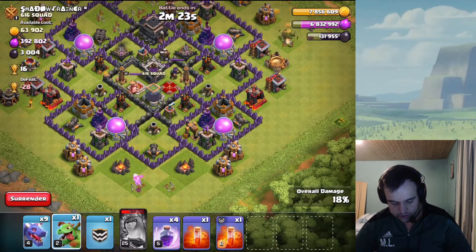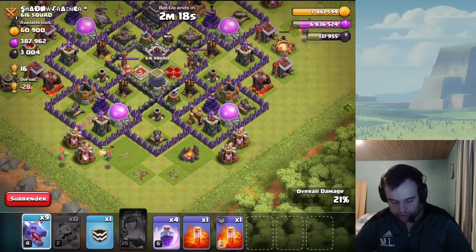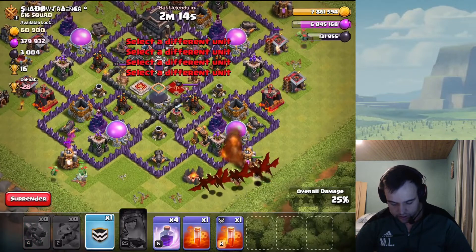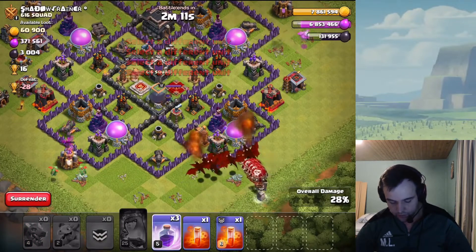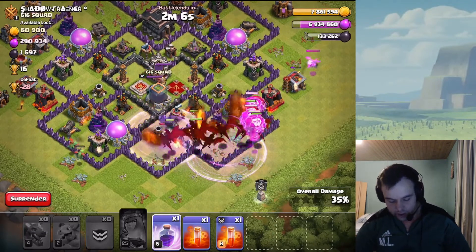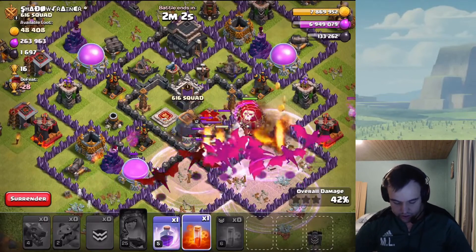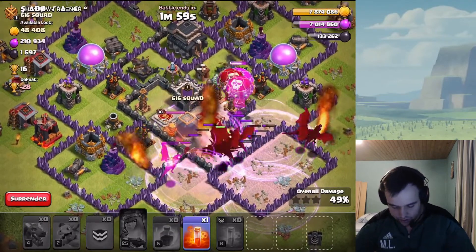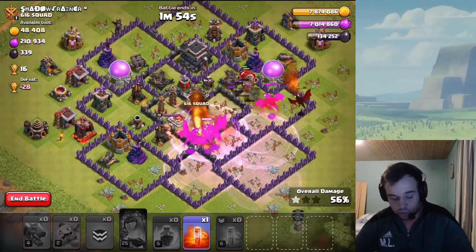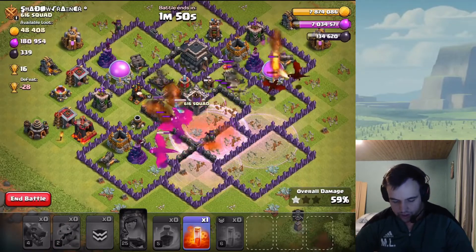We're using the baby dragons smart for funneling — shouldn't be a big deal. Doing a couple there, then we're gonna do the dragons and loons. Rage spell going in, another rage, and another rage — keep everything raged up. We're gonna poison those wizards just so they don't hurt the dragons too much, and it looks like the storage is gonna get destroyed, no problem whatsoever. Very nice attack to start out the video.